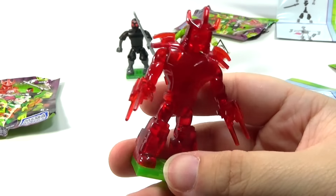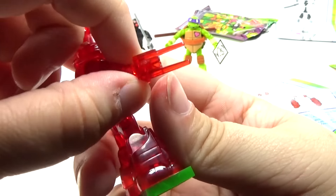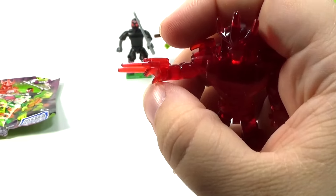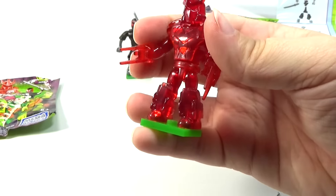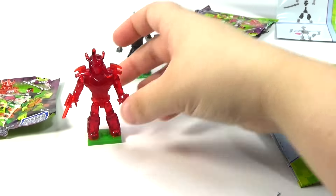One thing I noticed when I was building it is that I love the way they designed the claws there, so that he can still hold things in his hand. Those just snap on around the wrist, which I think is really cool. I love the design on that — it's just an awesome looking figure.